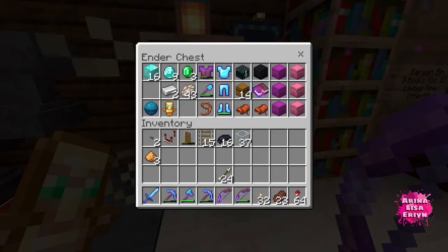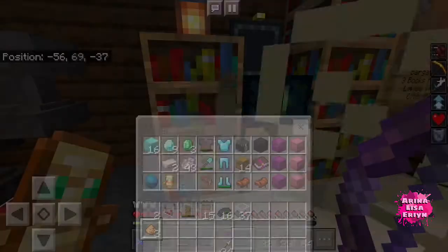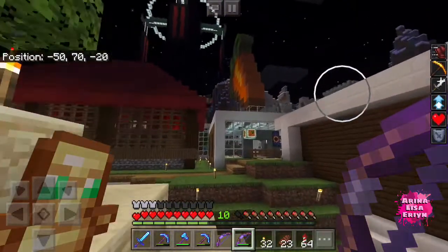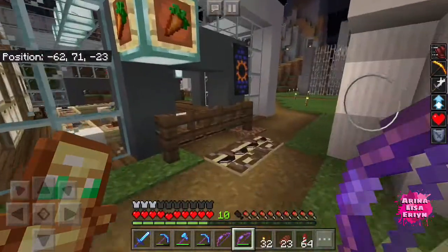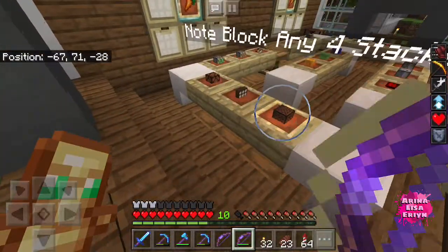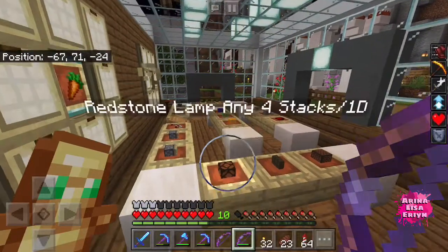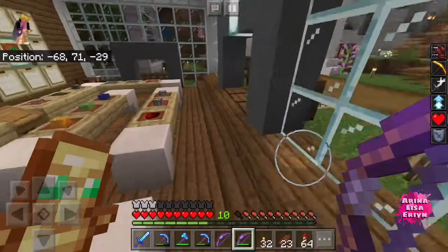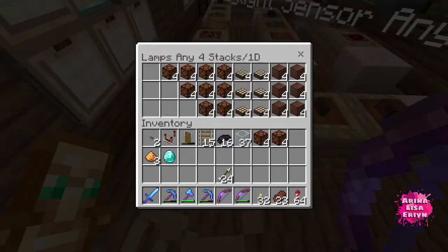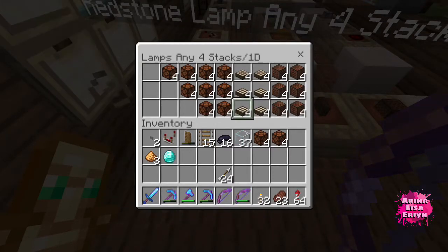I need to grab some glowstone dust to get a new redstone lamp, or I should just go to Guru's and purchase some to save the trouble. There's the carrot shop — that's a good thing about having a recognizable icon on top. I can see note block, redstone lamp — four stacks for one diamond. Should I get a daylight sensor? I'm not sure what I'd do with it, but why not, let's just grab one.